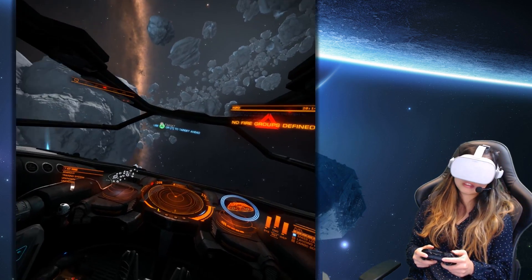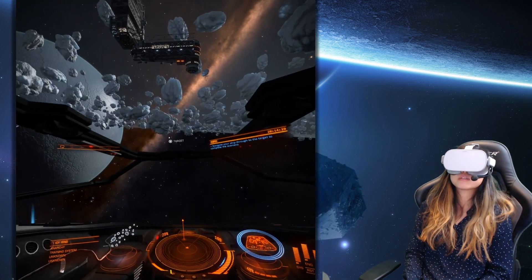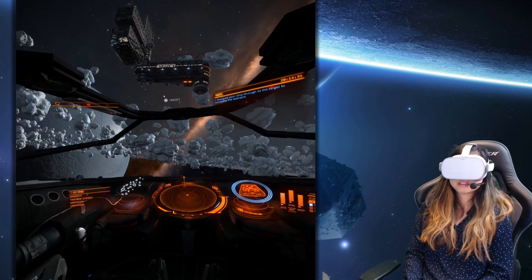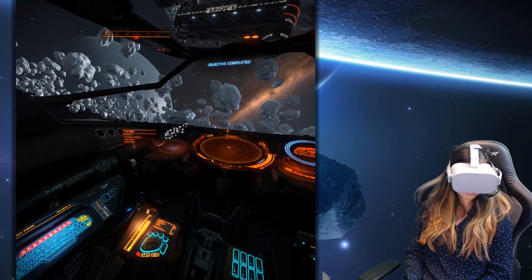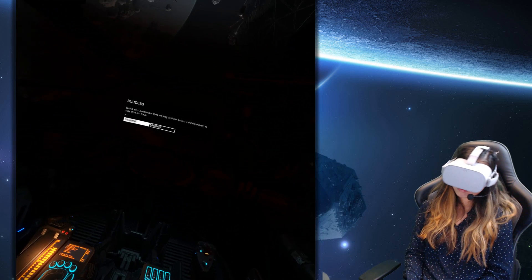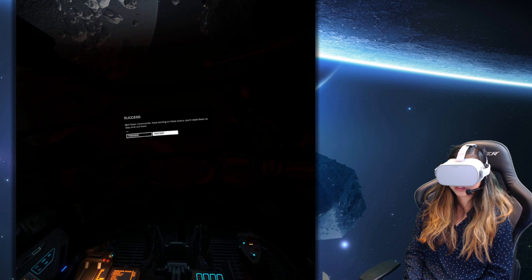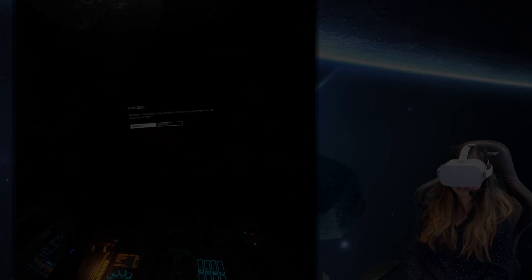Whoa, this is a little bit — this makes me dizzy. I have to get used to this. Let's go to the target. I really need to get used to this. Well flown, commander. Keep working on these basics, you'll need them to stay alive out there. Okay, so let's move on to the second training — Docking and Throttle training. Let's get it started.